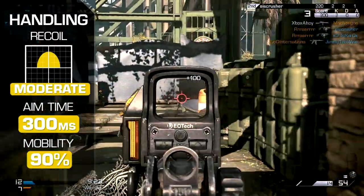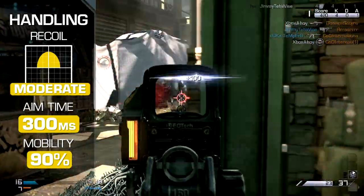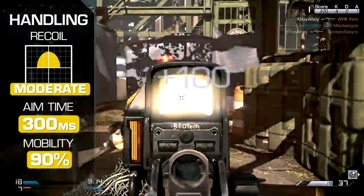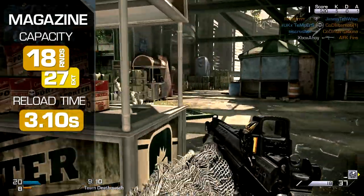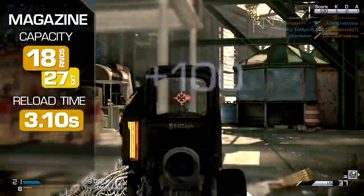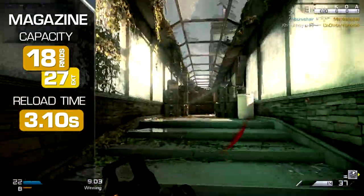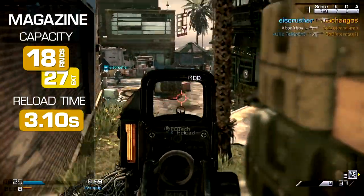Aim time is standard for the marksman rifle class, and identical to a typical assault rifle at 300 milliseconds. Your movement speed is similarly average, at 90% of the maximum base speed. Magazine capacity is average for the marksman class at 18 rounds, or 27 with extended mags, certainly enough to endure most engagements and repel small groups of opponents without pause.